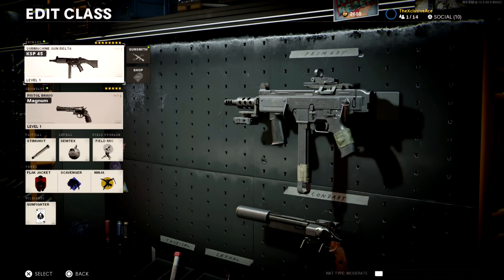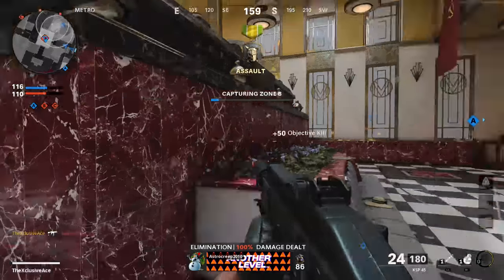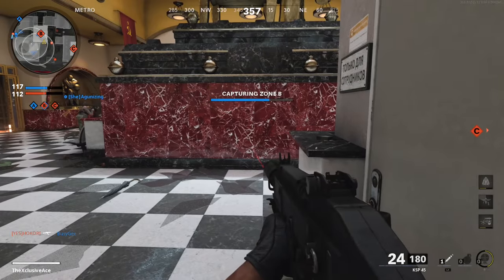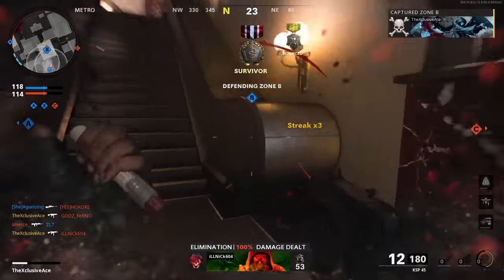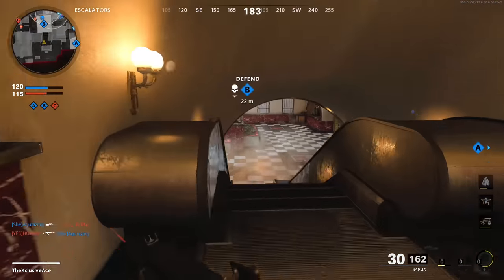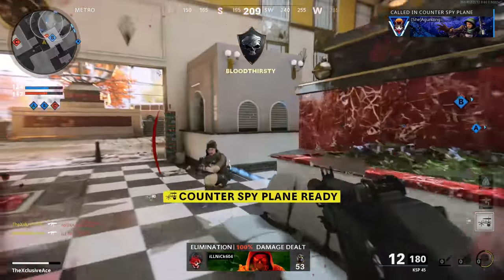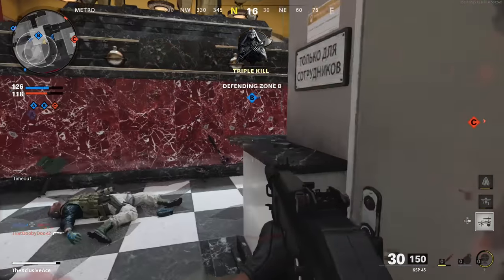The second class setup uses dual magnums as the secondary, stim shot, semtex, and a field mic. Perks are flak jacket, scavenger, and ninja. As for my personal thoughts, I think this gun is pretty underrated — I don't see too many people using it, but it's got a ton of killing potential. If you treat it right with good attachments, keep yourself up close and personal, and have decent aim, you're going to be practically untouchable. I'd love to know what you guys think of the KSP-45 in the comments below.